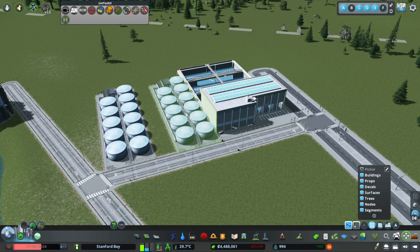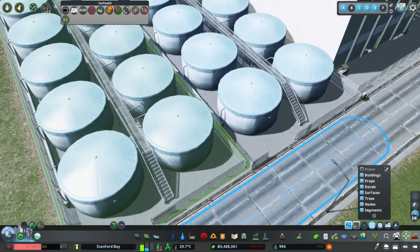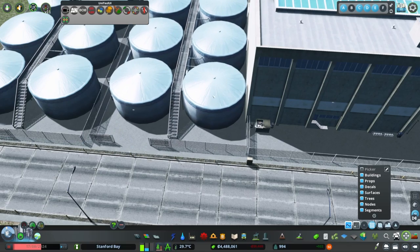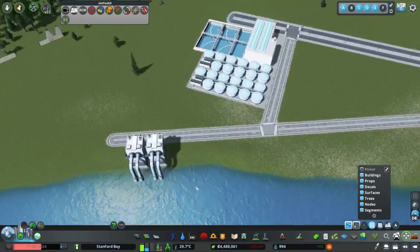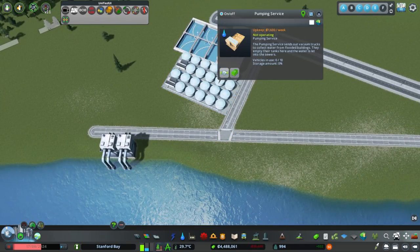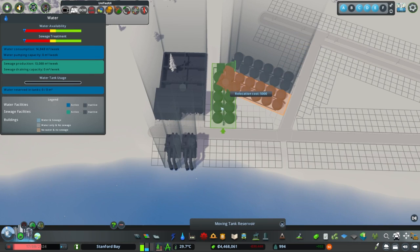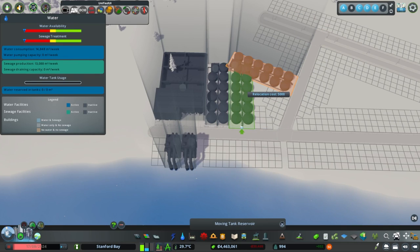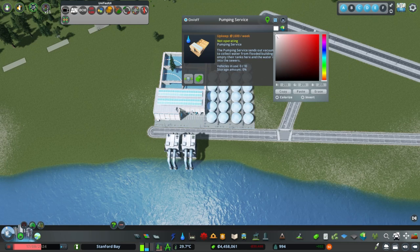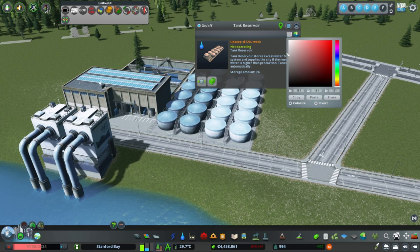More recently in my builds I've tried to focus on vanilla buildings and doubling them up to create facilities that seem more appropriate for the city's scale. I'm trying to make this series accessible, so I'm leaning on vanilla items and adding workshop assets where needed. Sometimes being creative means bending the truth behind what an asset is for — using extra buildings to make an area look established rather than just two little water pumps.